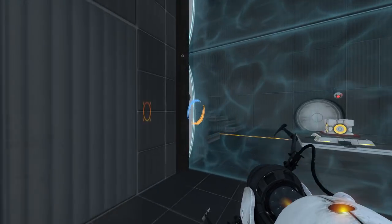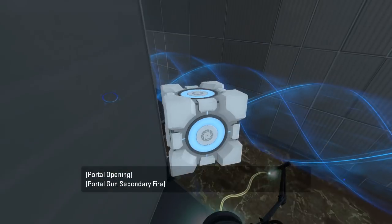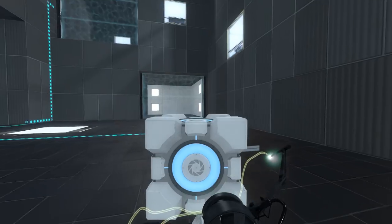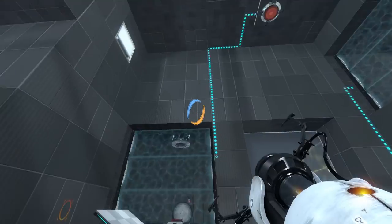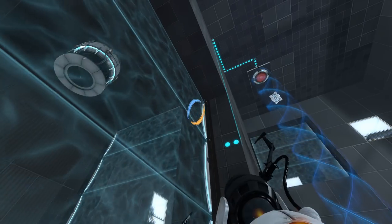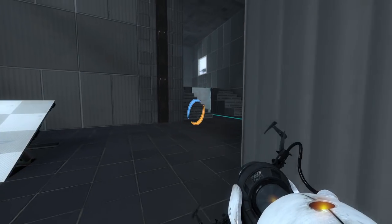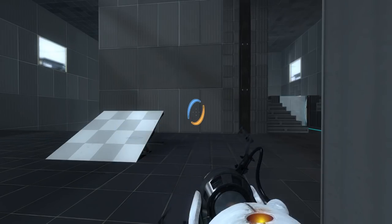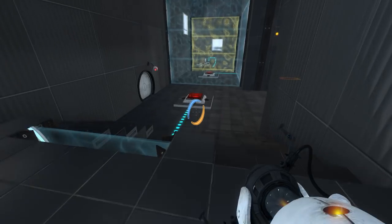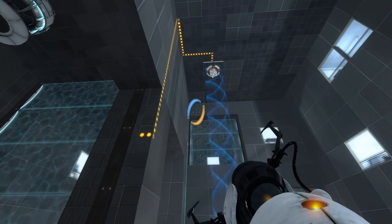Maybe I don't need the cube on that button right now, so let's just take it with me into the other room. That allows us to get over here easily enough. I can put it on this button or that one. That can only be a cube button though — it can only be a cube because it's a cube button. Now my question is — how did I spawn this cube before? Did that cube just auto-spawn or something and I wasn't paying attention? I don't even remember. I can always watch the video again — that's the nice thing about recording.